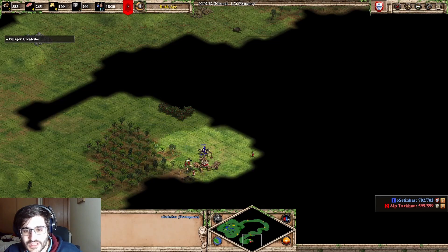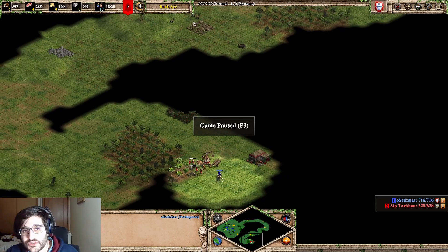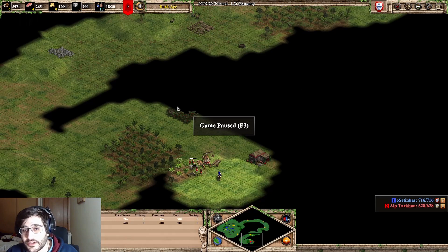I saw the berries. I saw the lumber camp. You can already almost imagine where the enemy's town center is. You saw a secondary goal. You saw a hill there. You saw the first house — probably this is the first house. So the town center must be somewhere here.